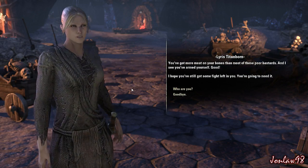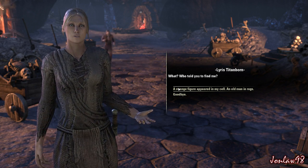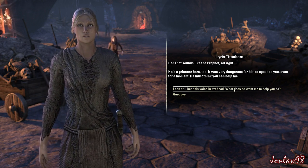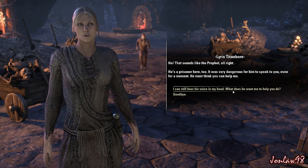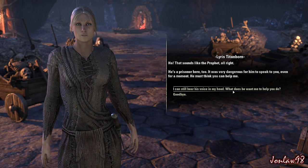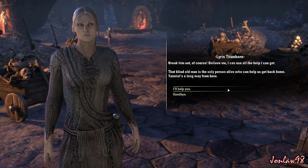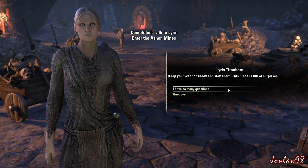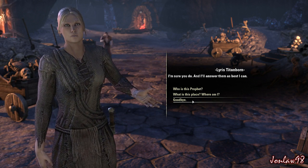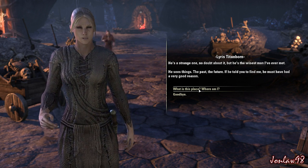A fellow prisoner named Lyris speaks: 'You got more meat on your bones than most of these poor bastards and I see you armed yourself. A fellow prisoner - the name's Lyris. The Prophet spoke to you? He's a prisoner here too. It was very dangerous for him to speak to you even for a moment. He must think you can help me break him out. Believe me, I can use all the help I can get. Keep your weapon ready and stay sharp.'